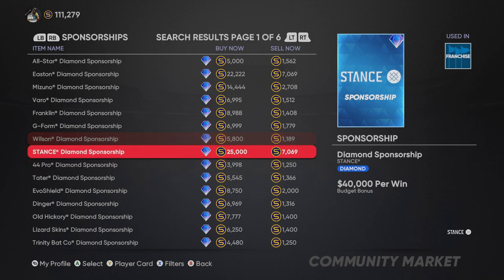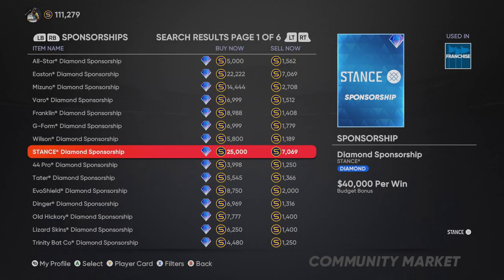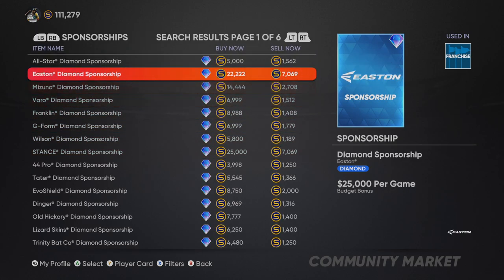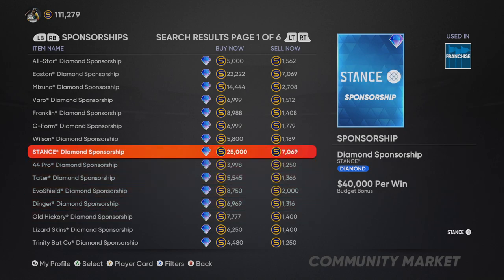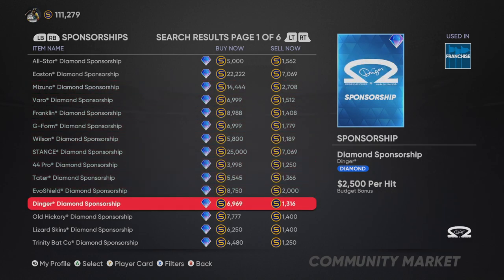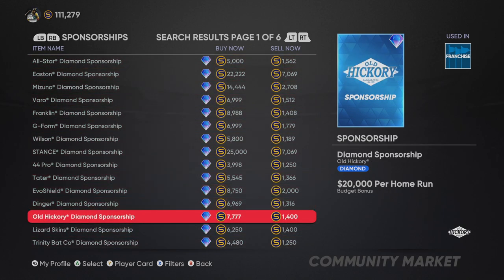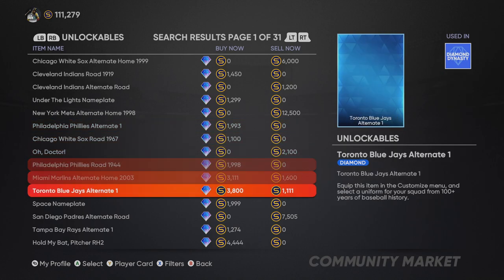You can buy sponsorships cheap and sell for more. Looking at current prices - six, eight, fourteen, twenty-two thousand stubs - that's not going to hold. A lot of these will drop down to around 1,800 stubs. It's the really good ones that will stick at four to seven thousand long-term. So I'd be selling sponsorships right away if I had the chance. If you can pick them up cheap and sell them back, that's a good way to make stubs.